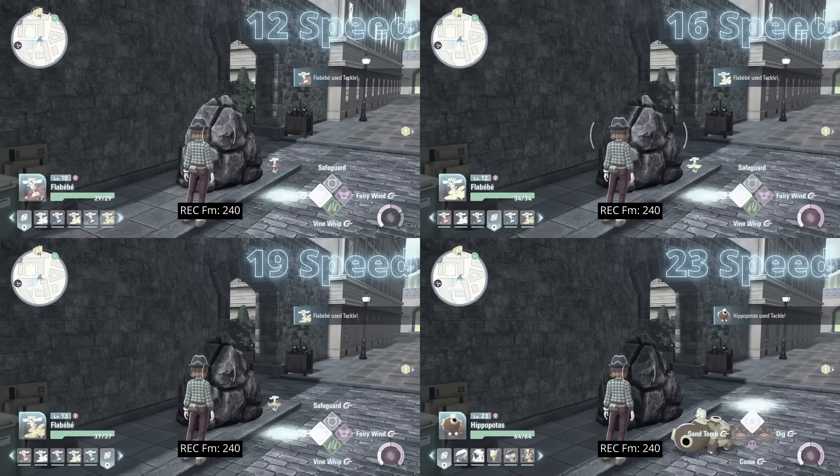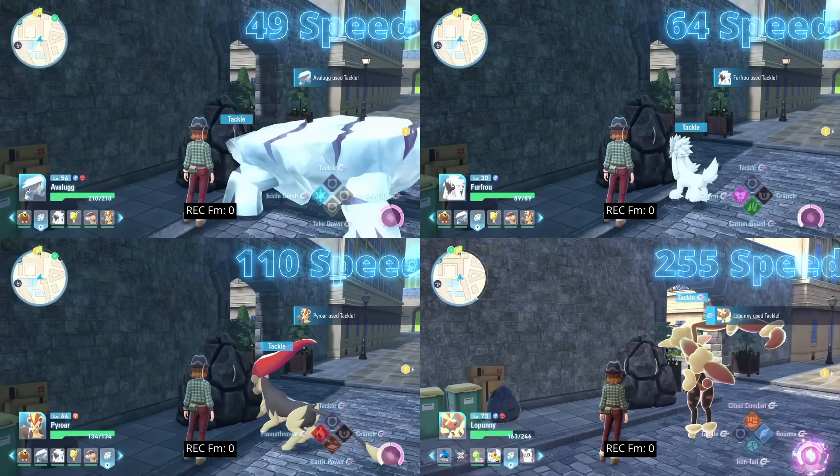I decided to come back with some faster Pokemon. I taught Tackle to an Avalug, a Furfrou, a Pyroar, and a Lopunny. This Lopunny is the fastest thing I could acquire - it's only level 74, but I dumped all of my XP candies, Karbos, and Swift Feathers into it, and came out with 255 speed. It should be fast enough for our purposes.